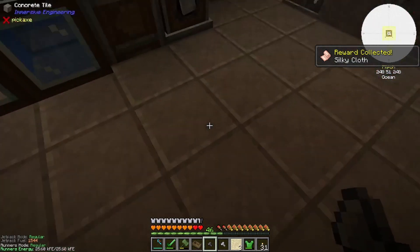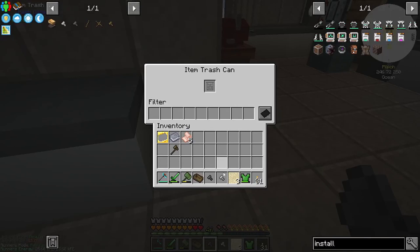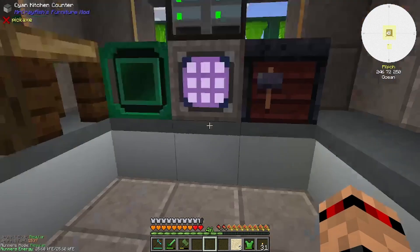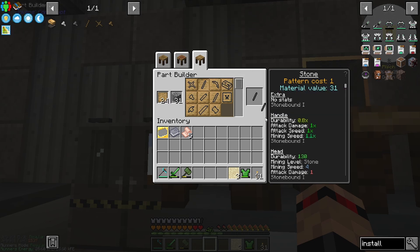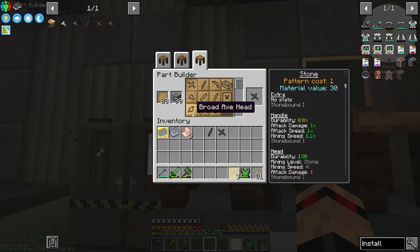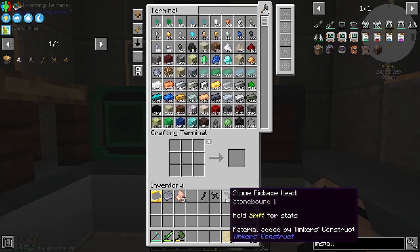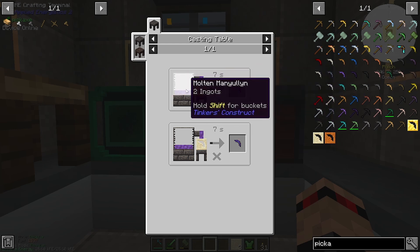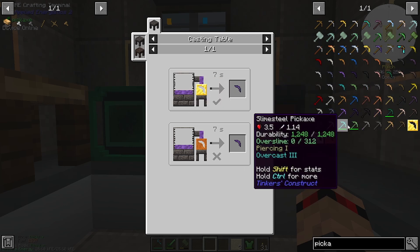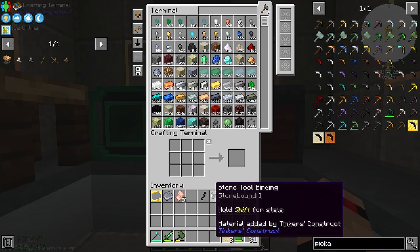It gives us silky cloth straight away — we should definitely make a pickaxe then. I'm going to bin these off. Let's get some more stone out — let's make a pickaxe and then make it manyullyn with silk touch. Pickaxe — stone. One of these, one of these. What do we want to make it out of? If I remember correctly, cobalt is like the quickest, manyullyn is obviously the best when it comes to durability. We could do manyullyn for the head. I have no idea about the tool rod — yeah, maybe we go just iron for the tool rod and the binding.